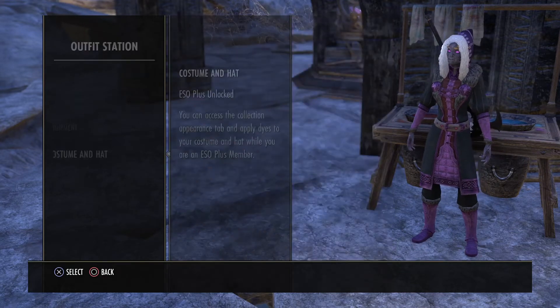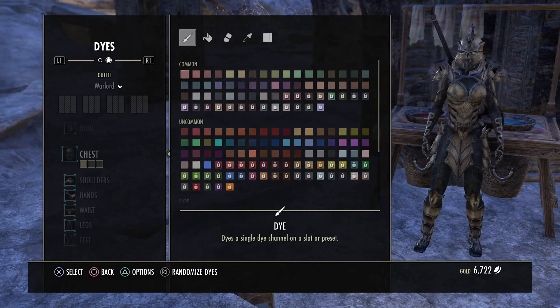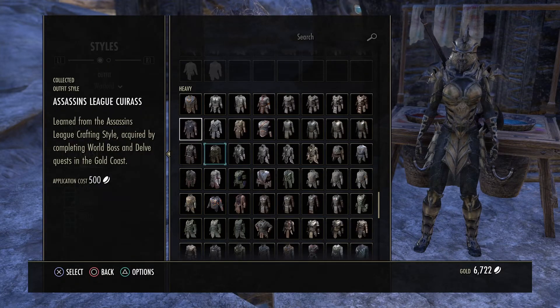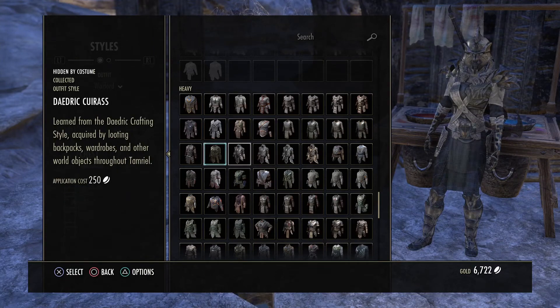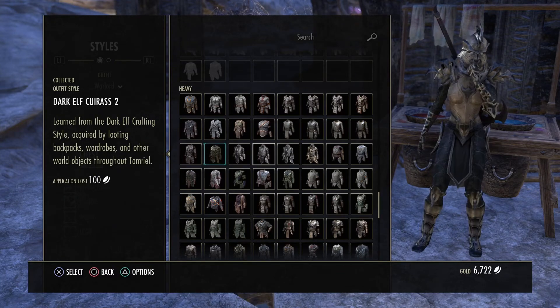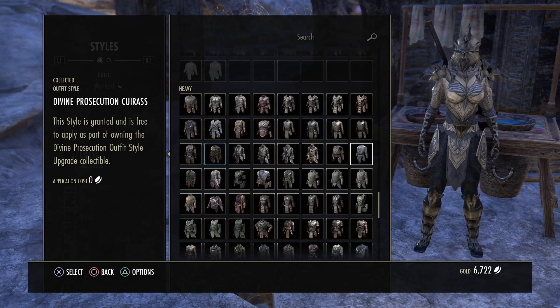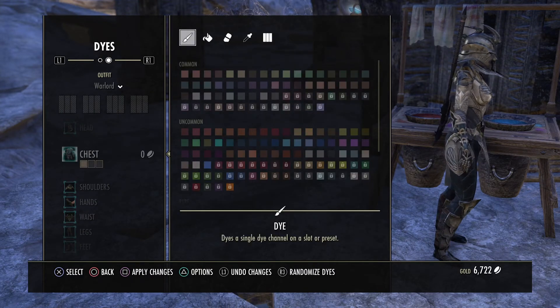That's the hat. Now say you've got equipment and want to change your equipment color. You can tab across to styles and change different styles — for example the chest piece. Some styles will cost money, but if you collected them in a collector's bundle they'll be free. For example, Divine Prosecution — I got this outfit style free when I bought Summerset. Select it and you can change your style. To dye it, go across to the dyes tab.